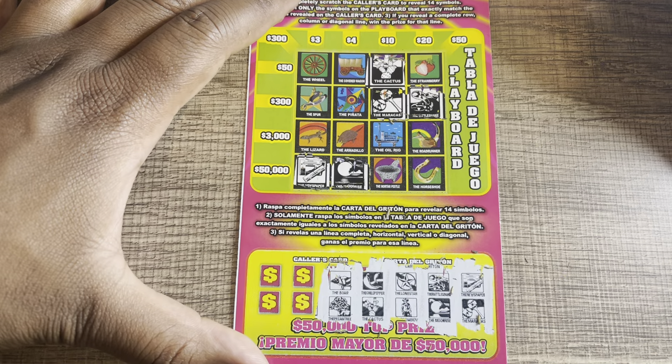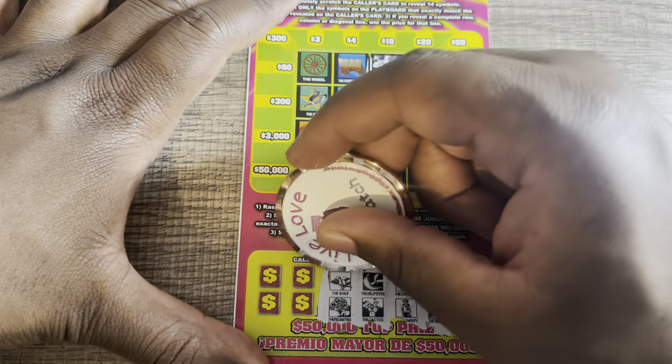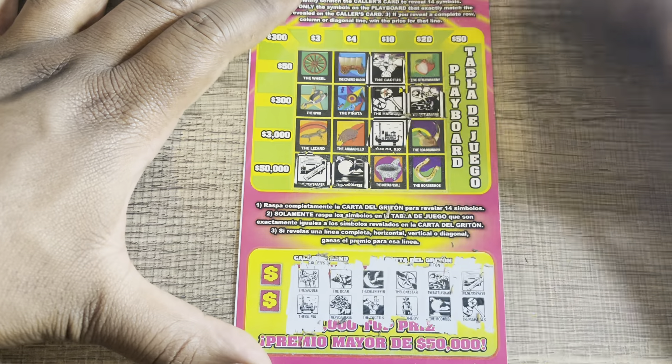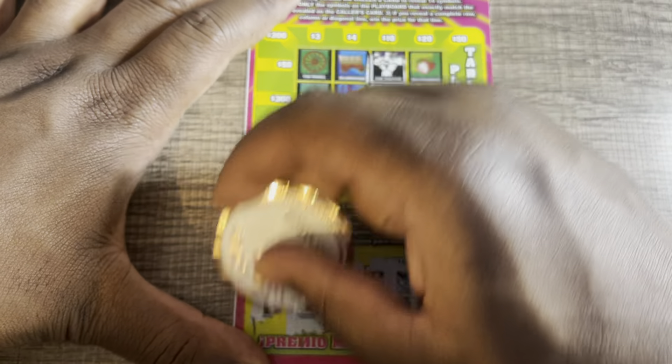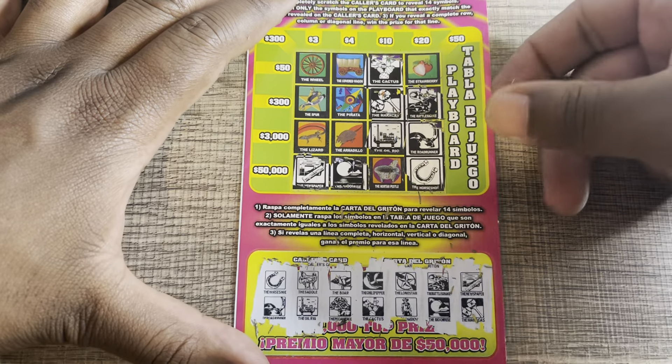Boar and pecan tree — no, it's the armadillo. Saddle and oil rig — no. Horseshoe and a roadrunner — no. All right, first new ticket is not a winner.